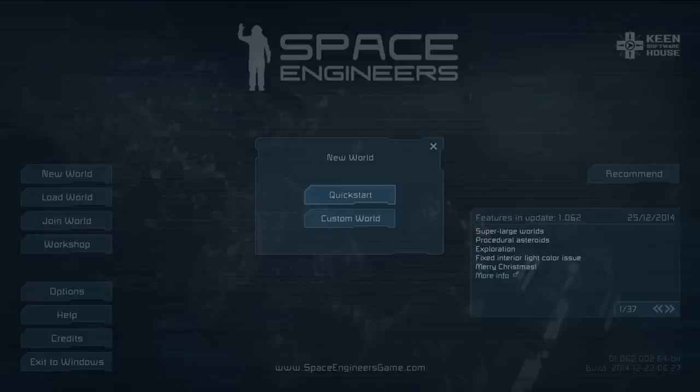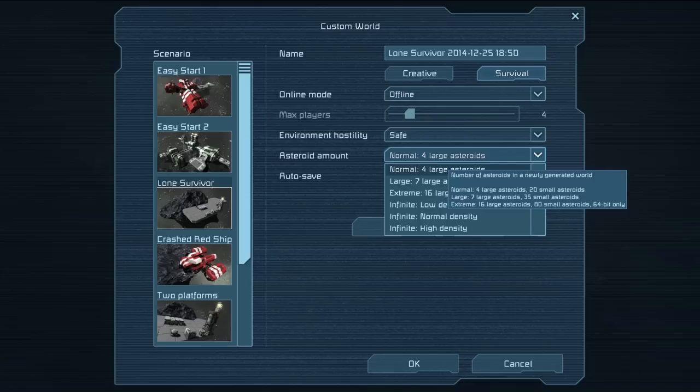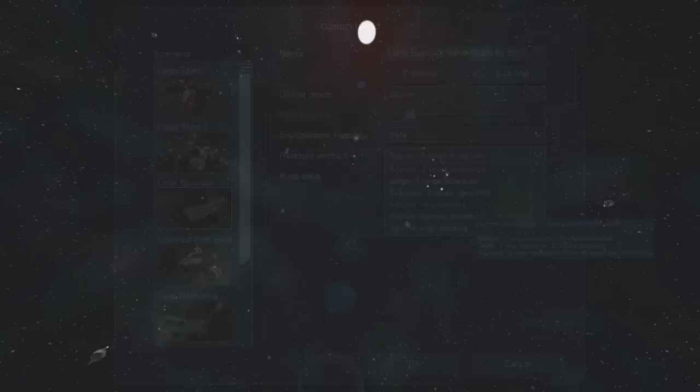To show this, we first go to new world, custom world, and I'm going to select lone survival. Instead of going into advanced settings, it's right here actually. So you get asteroid amount — you click that pulldown for asteroid amount, and you can see our standard 4, 7, 16, after which there's nothing else in your world. But then we have these infinite options, where you'll keep making asteroids as you go along.